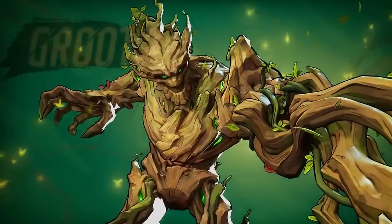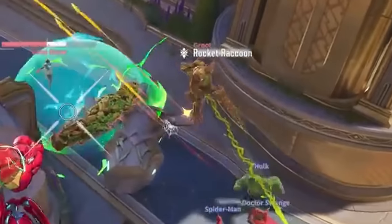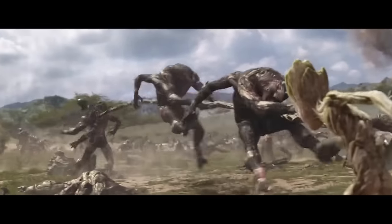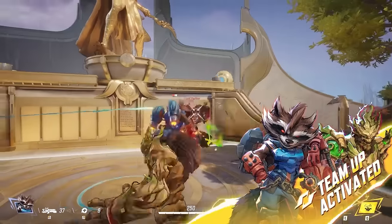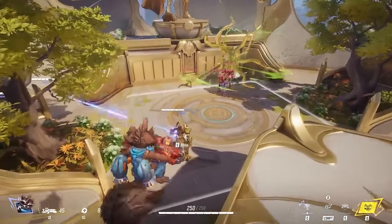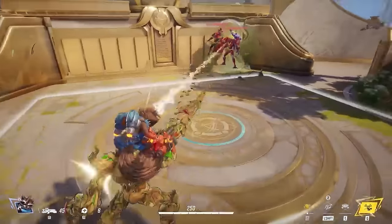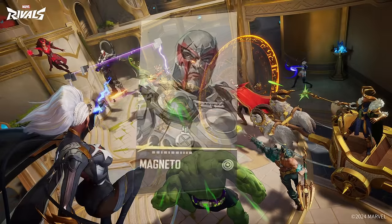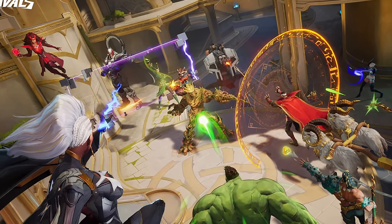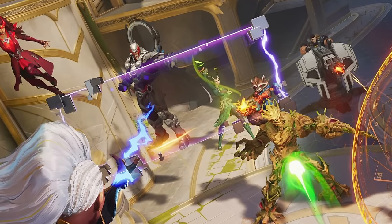Groot is a tank who has a ranged melee attack where his limbs grow longer to strike enemies. His ultimate pulls enemies to one spot, reminiscent of a Zarya ult from Overwatch. Magneto is the most mysterious tank in the game and is likely not in the May playtest — the only info available is promotional artwork showing a large deployable shield. That wraps up the five tanks currently revealed.